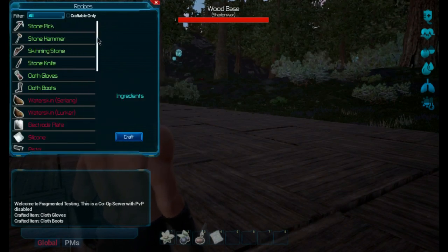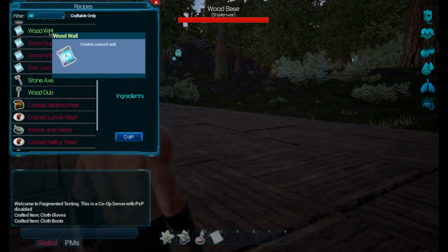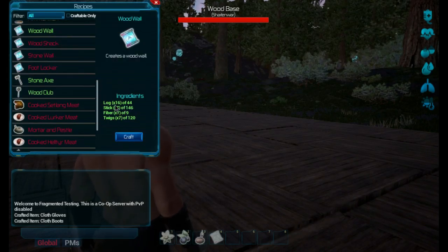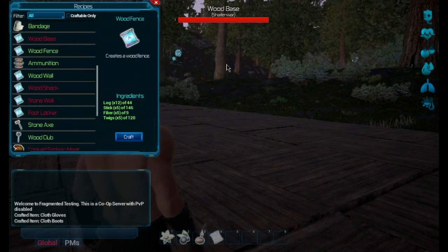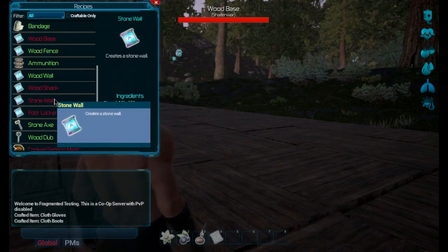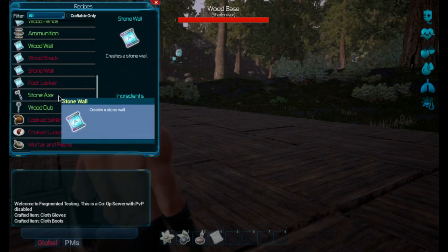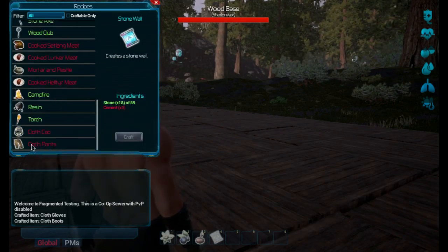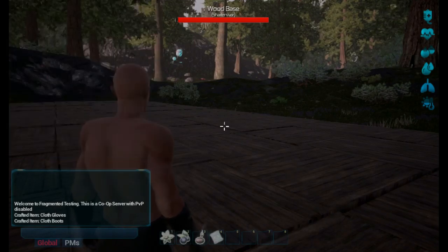I want to craft up some walls. Wood wall — it takes less now, it used to take 40 units. Oh look at that, they added stone wall. That's pretty cool but that uses cement. Not sure how you make cement, so we probably need some construction for that. We'll need some more fiber for cloth cap and cloth pants.